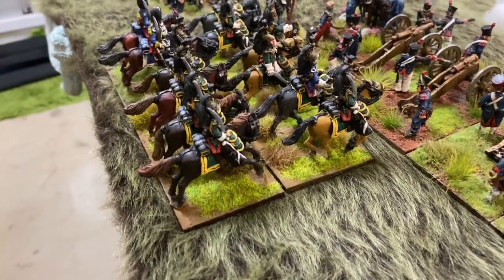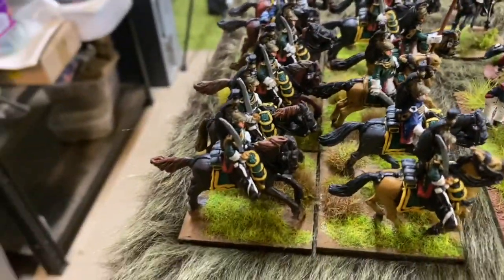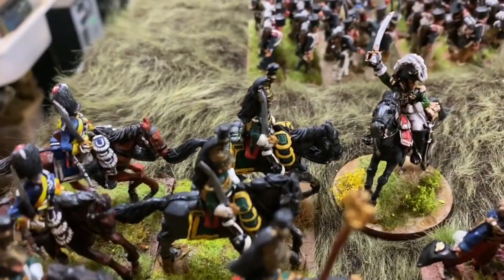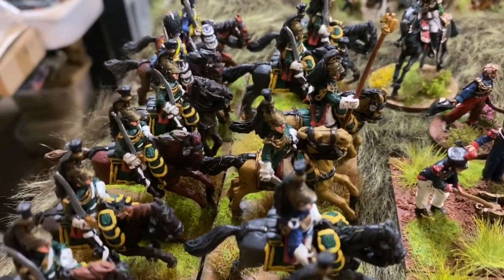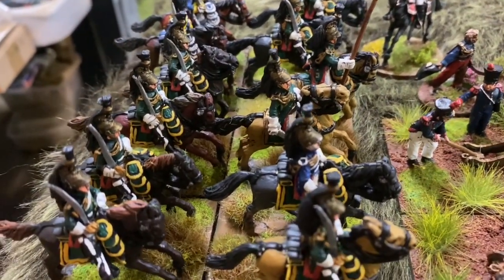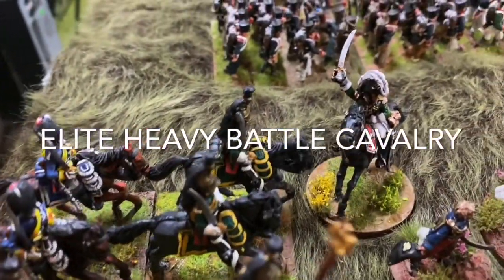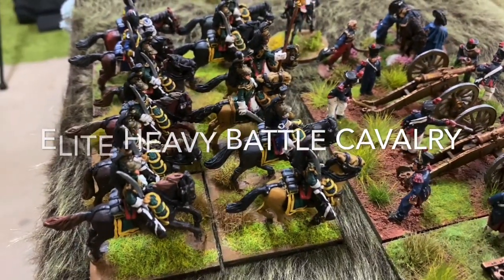The cavalry brigade has an attached horse artillery battery, which is always nice to have. The final element of the French war machine is the Empress Dragoons — an independent brigade under the command of La Torre. Their function will be to support the infantry assaulting across the stream. That covers the French troops.